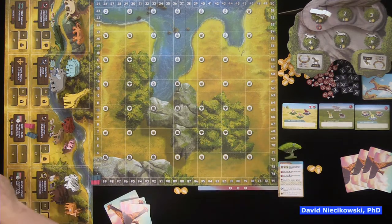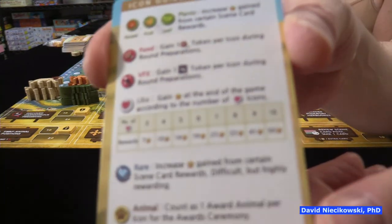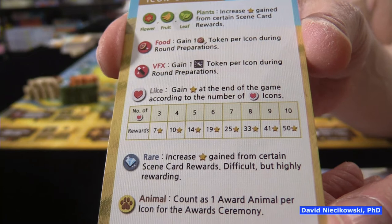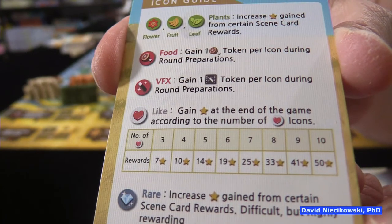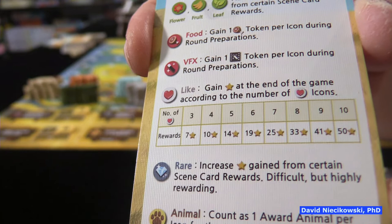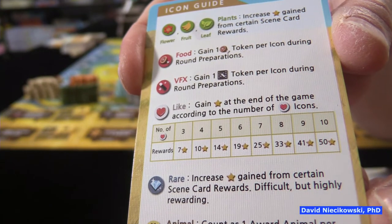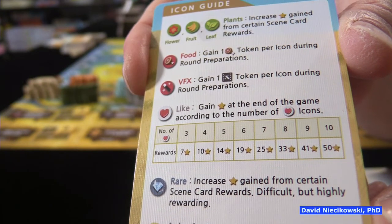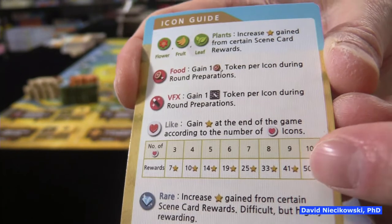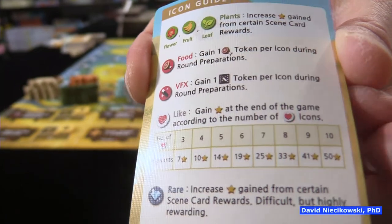If you ever have two cards you can't use, you can always turn them in to get one coin. Julie is going to start as first player. One thing I'm going to try for the first time: you see how stars are disproportionately large — it goes 33 to 41 to 50. Why don't we try that every heart is worth three points? Would you like to try that? Sure, let's try it and see if that affects the game.